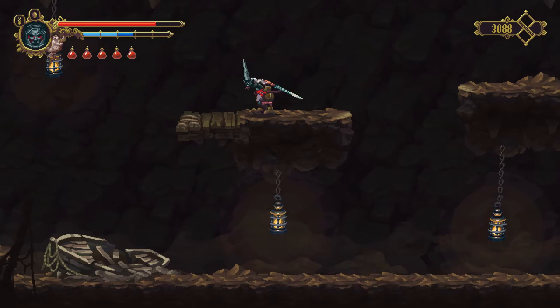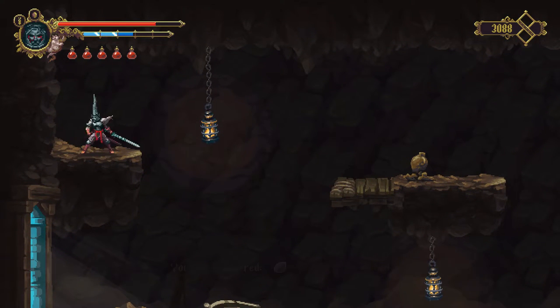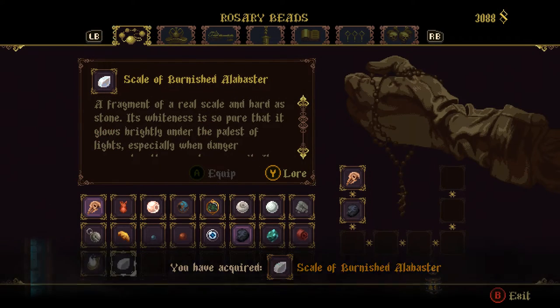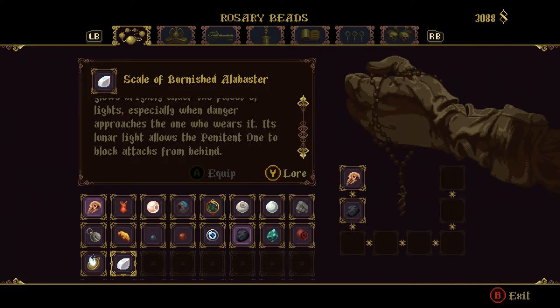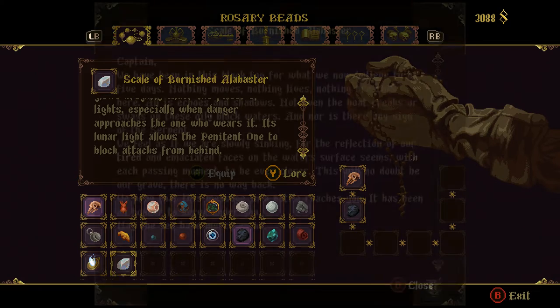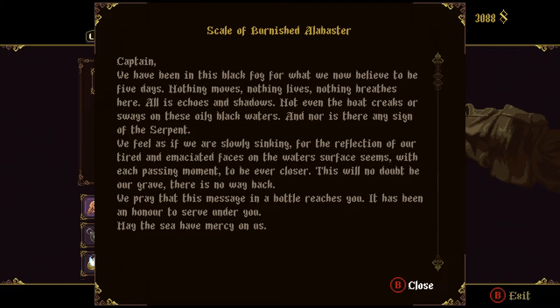Once again we need to do this little air jump to make it over to this ledge where we find the Scowl of Burnished Alabaster — a fragment of a real scowl, and a heart of stone. Its whiteness is so pure that it glows brightly under the palest of lights, especially when danger approaches. The one who wears it — its lunar light allows the penitent one to block attacks from behind. Captain, we've been in this black fog for what we now believe to be five days. Nothing moves. Nothing lives. Nothing breathes here — all is echoes and shadows. Not even the boat creaks or sways on these oily black waters, nor is there any sign of the serpent. We feel as if we are slowly sinking, for the reflection of our tired and emaciated faces on the water's surface seems with each passing moment to be ever closer. This will no doubt be our grave — there is no way back. We pray that this message in a bottle reaches you. It has been an honor to serve under you. May the sea have mercy on us.